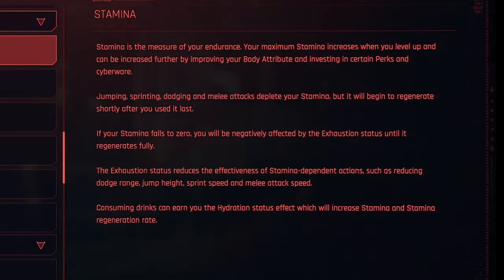Jumping, sprinting, dodging, and melee attacks deplete your stamina, but it will begin to regenerate shortly after you used it last. Note that ranged attacks do not deplete your stamina. If your stamina falls to zero, you'll be negatively affected by the exhaustion status until it regenerates fully.